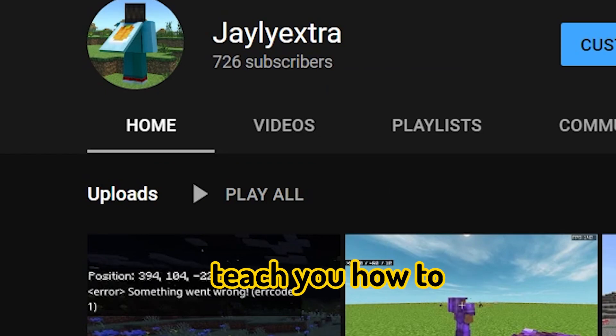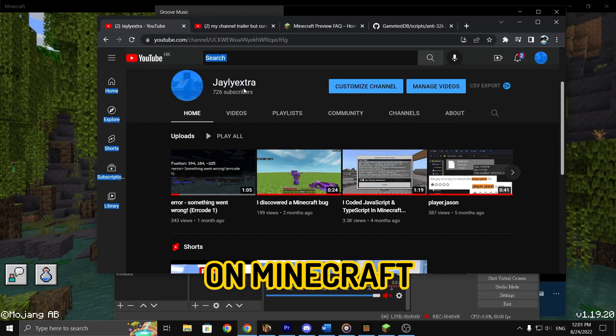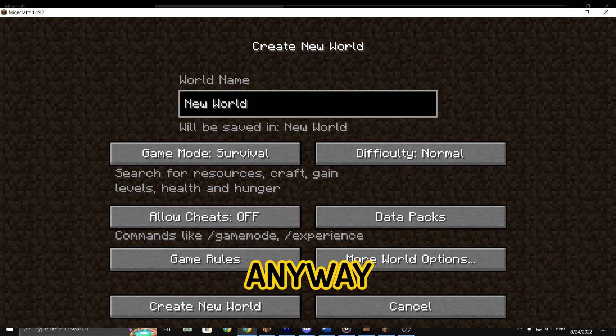Hello everyone, today I'm going to teach you how to enable Experimental Toggles in Minecraft Bedrock Edition — or Bedrock Edition, because Java doesn't have that anyway.